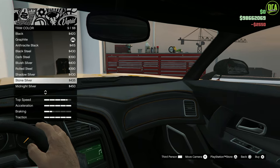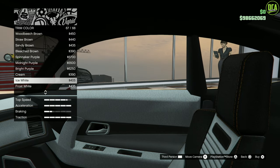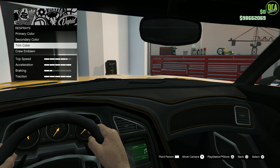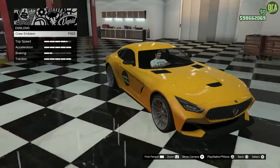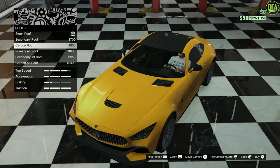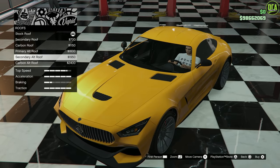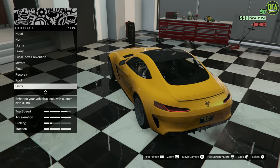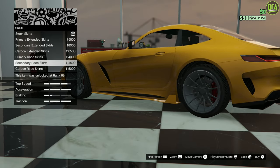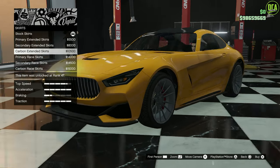The trim color is the interior color, and I'm going to keep that black because red, yellow, or anything else just won't match that well. It definitely needs to be black with the yellow stitching, so we'll keep the standard graphite. For the roof, you can do secondary, carbon, or alternate — the carbon gives nice contrast and looks fantastic. For the skirts, we have primary extended, secondary, carbon, and race fin options. I'm going to do the carbon extended to match our front splitter.